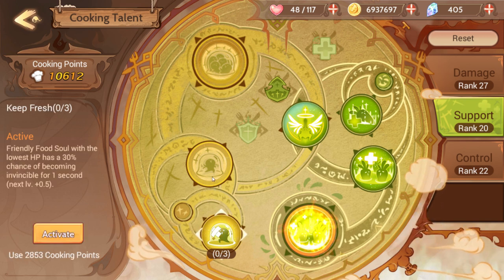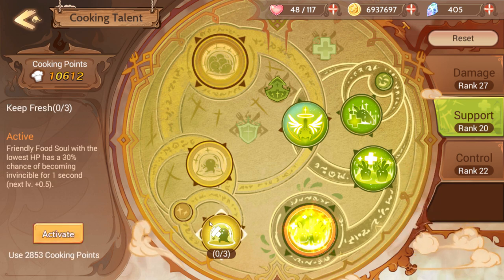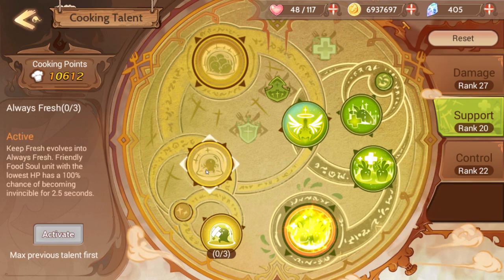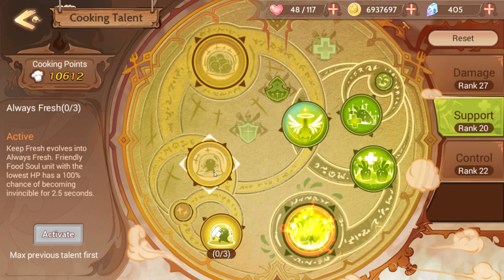There's also Keep Fresh, which basically just makes you invincible very briefly. I'm kind of reluctant to go along this path because it's going to cost an insane amount by the time I actually get to Zero Degrees. Until it's maxed, the invincibility ones are very underwhelming — Fruit Soul to lowest HP has a 30% chance of becoming invincible for one second! You basically have to max this passive that buffs it, and then get the next one to get a 100% chance of becoming invincible. Being invincible is obviously good, but there are better ways to do it.